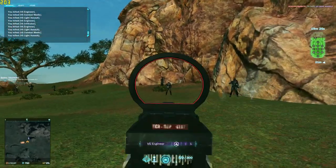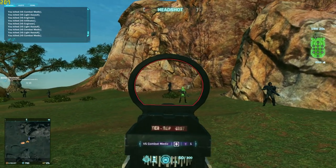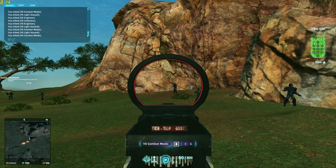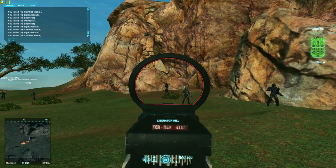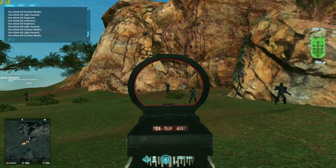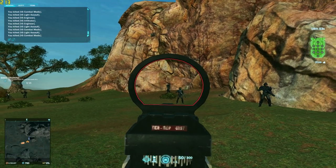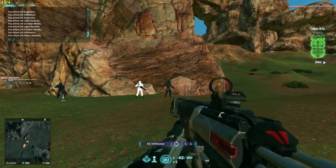Practice doing the AD-AD. You need to get your sensitivity right so that when you AD-AD, you're not moving your mouse in the same direction as your strafe - this is what a lot of players do wrong. What you want to do is make sure you are moving your mouse to counter the direction you're strafing: if you're strafing left, move your mouse right; if you're strafing right, move your mouse left. Simple stuff - a lot of people don't know the simple stuff, so it needs to be pointed out.